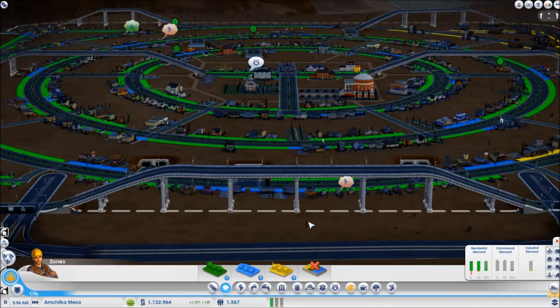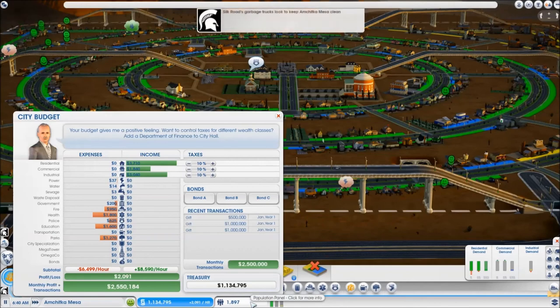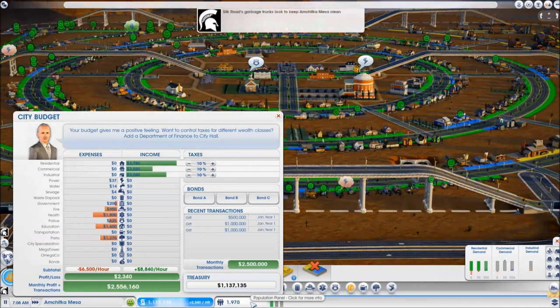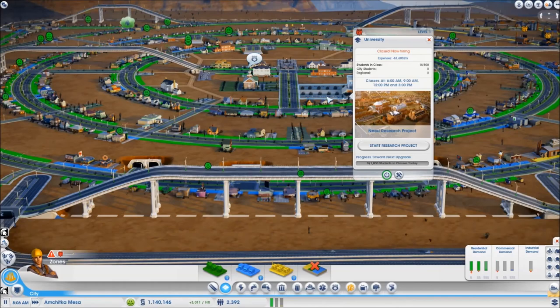The first morning has dawned on my city and I am already in the green with my hourly income. With only 1800 people in my city and taxes at 10 I am already 2k positive, which means that this city has no problem supporting itself with this infrastructure at the moment. I am just waiting for enough sims to start coming into this city so that the university can have enough workers and I can start my first research.